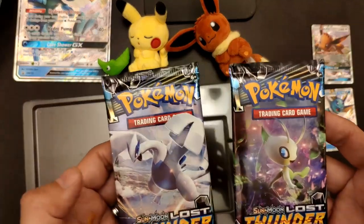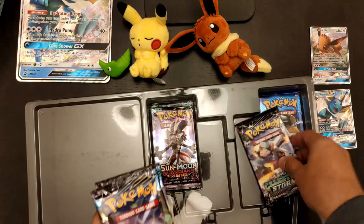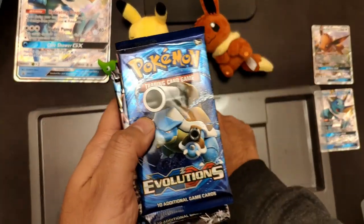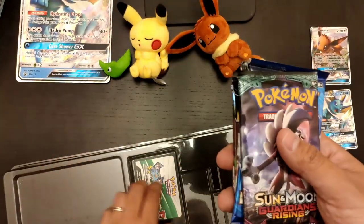So we have a couple of Lost Thunder packs, a Celestial Storm pack, XY Evolutions, and Guardians Rising.